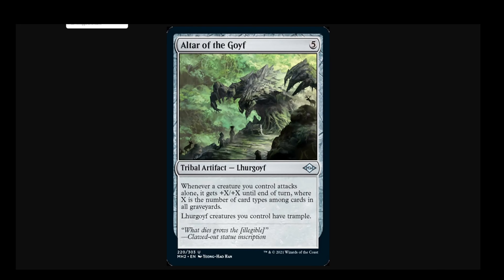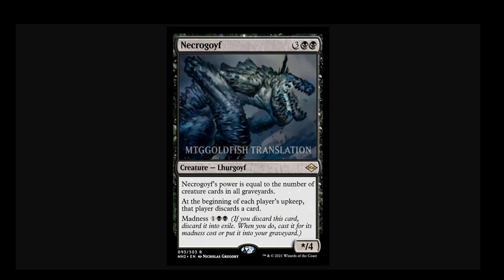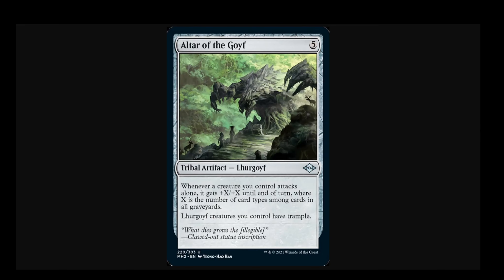Altar of the Goyf — I love the idea of a shrine to Tarmogoyf, and you can't imagine how excited I was to see a black Lurgoyf called Necrogoyf get spoiled, only for my disappointment to be all the more bitter that it's just not going to get there in Modern. But let's talk about why. Let's start actually with Altar of the Goyf, because it's a little easier to parse out and thus to dismiss.